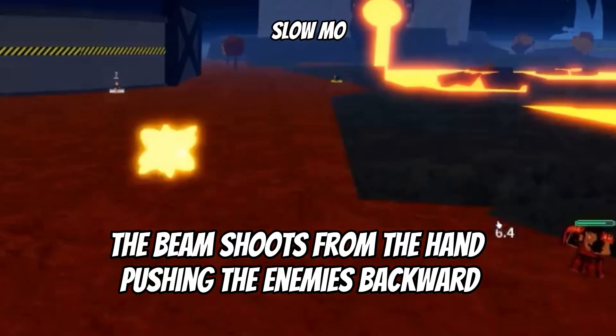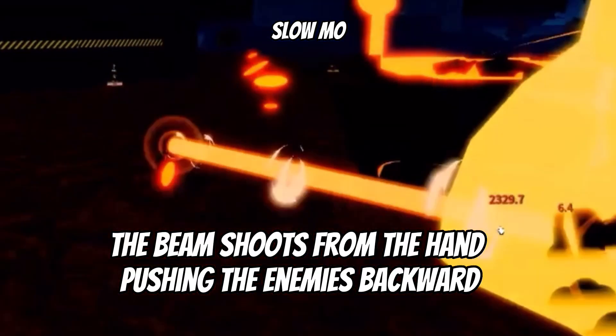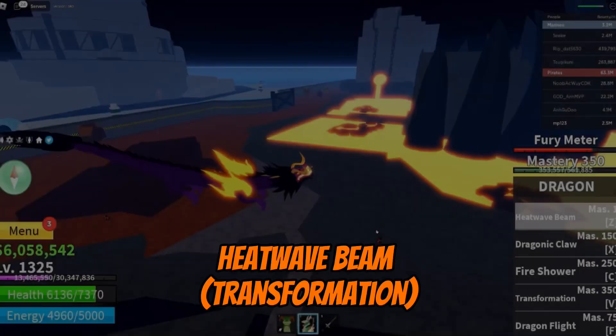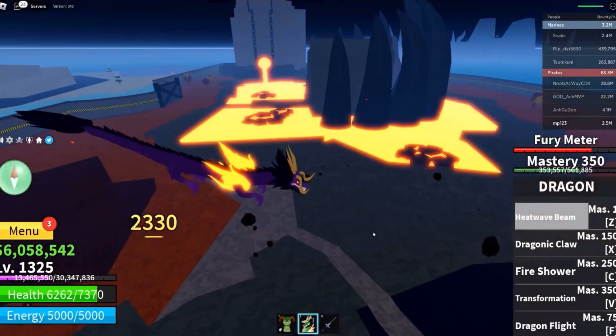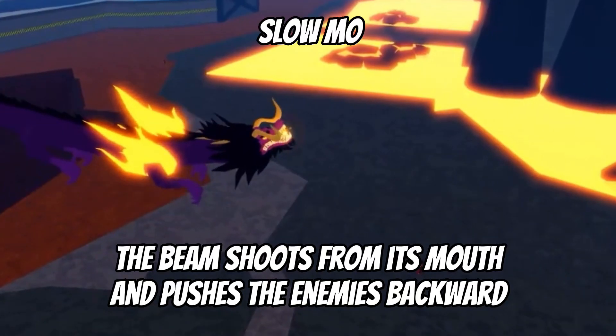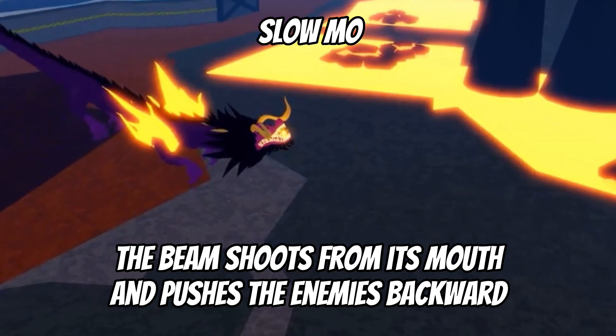Showcase: the beam shoots from the hand, pushing the enemies backward. The beam shoots from its mouth and also pushes the enemies backward.